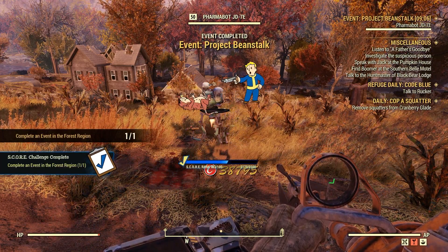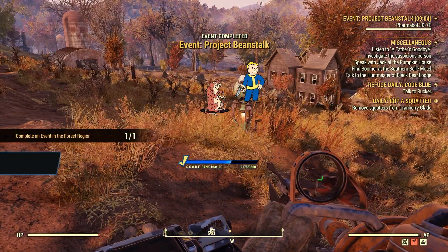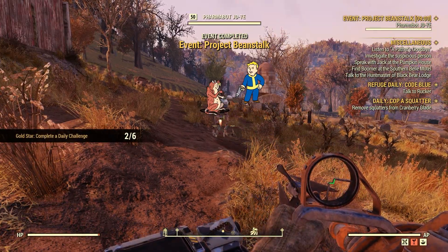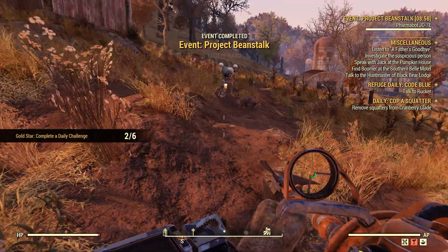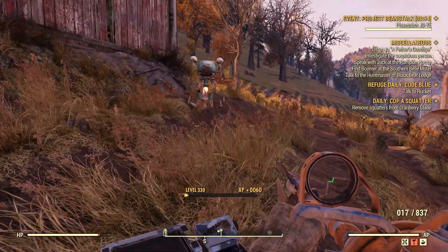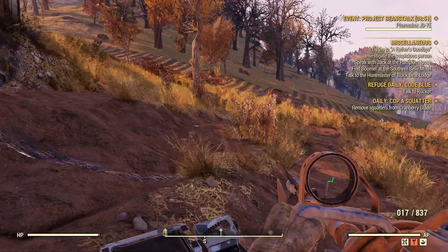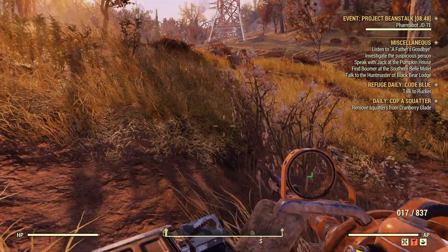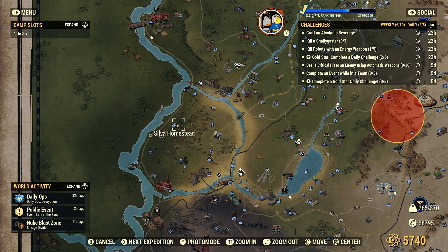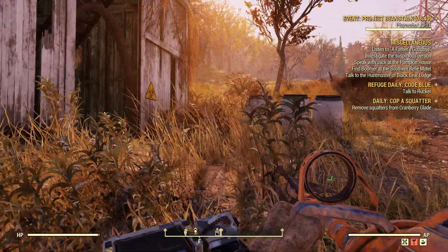Complete an event in the Forest Region — just like that, folks. Extremely easy, as you can see. And this event is pretty good for the newer players, for sure. Low-level players. Yeah, so Project Beanstalk — right here, typically right here in the Silva Homestead, up in this red shack.